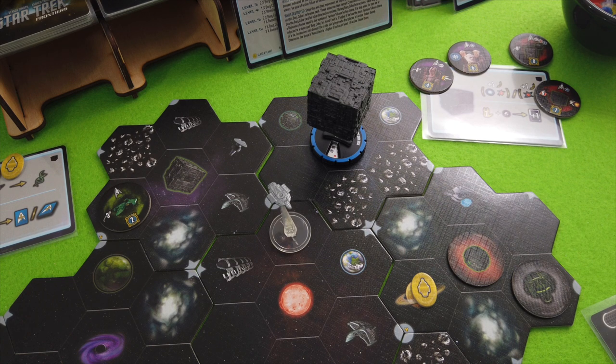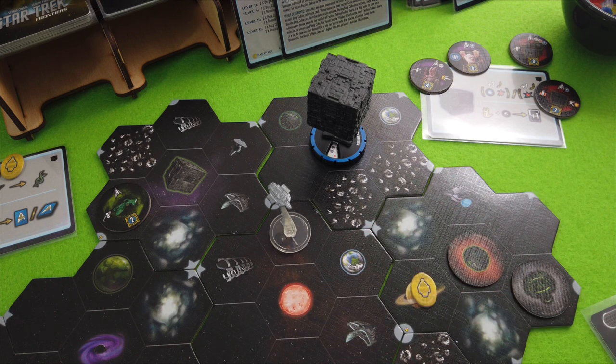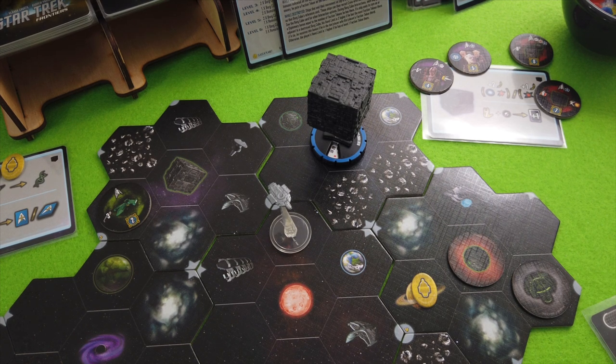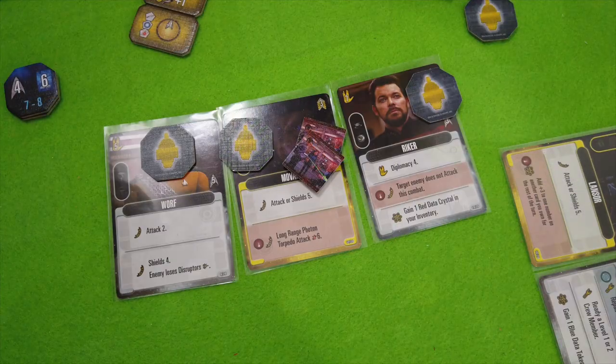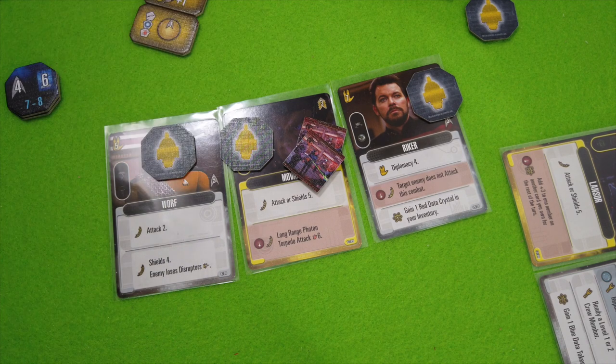I think we have to do another very boring turn. Maybe I want to stay next to this class M planet. The outpost here is not really great, and the dry dock — I cannot heal my characters there, and that's what I really want to do. I really need Mova. So yeah, let's simply stay here and ideally come up with 12 diplomacy to fully heal Mova.